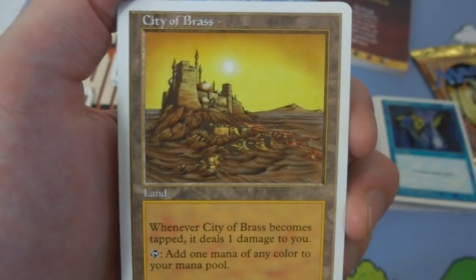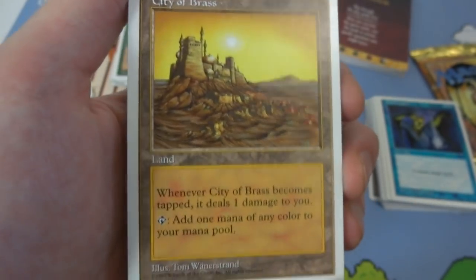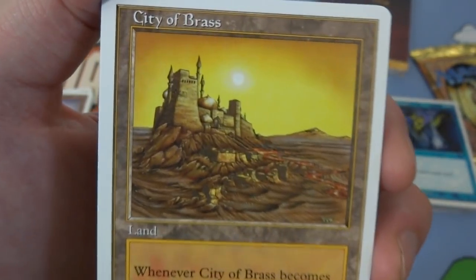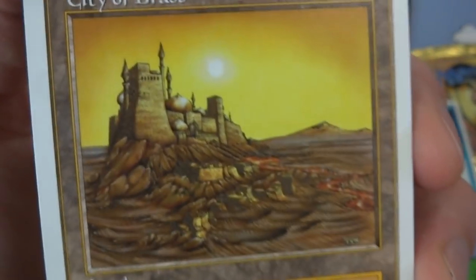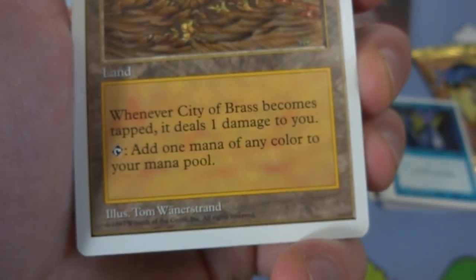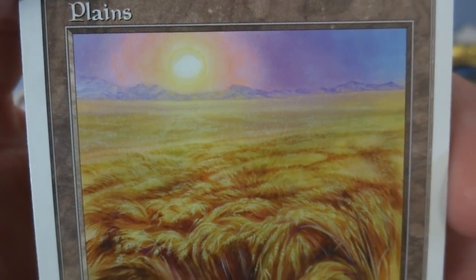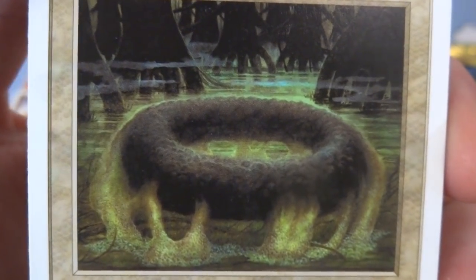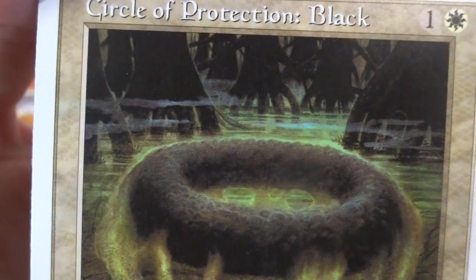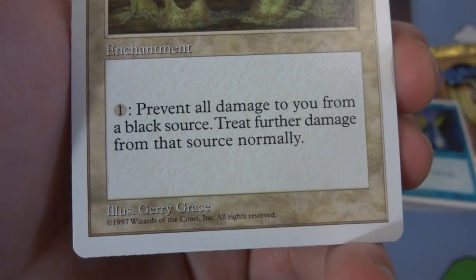I did get a City of Brass — that's pretty fun, I didn't know that. City of Brass: whenever City of Brass becomes tapped, it deals one damage to you. Tap to add one mana of any color to your mana pool. This is a great card — put it out, make any mana you want on the first turn, it deals one damage to you though. Mana that can produce any color can be expensive. Beautiful sun right there, looks like some sort of foundry with lava flowing from a river. By Tom Wanderstorff — I didn't know this was in here, that's awesome. Got a plains — beautiful lush wheat growing, you can feel the wind blowing through it, sun with pinks and purples in the sky by Pat Morrissey. Got a Circle of Protection: Black — looks like a big serpent eating its own tail, kind of like a donut floating from the swamp. Prevent all damage to you from a black source, by Greg Grace.